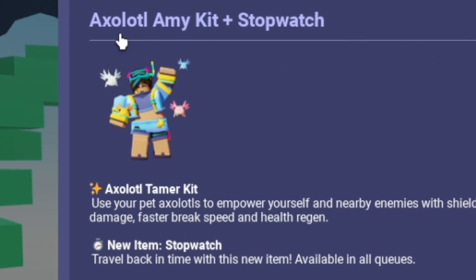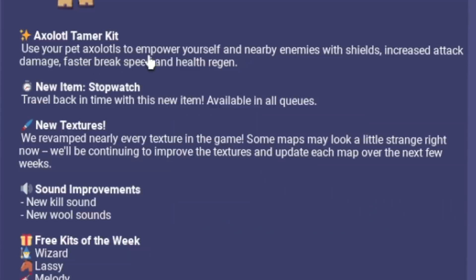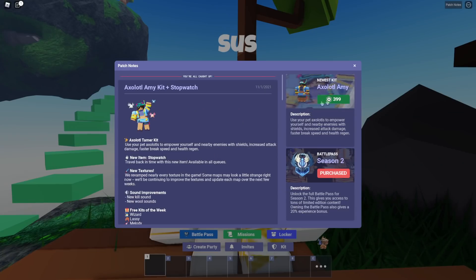We have a new kit called the Axolotl Amy, which is definitely pretty cool. It says: use your pet axolotls to empower yourself and nearby enemies with shields, increased attack damage, faster break speed, and health regen. That is definitely pretty cool — we're gonna go ahead and buy that.